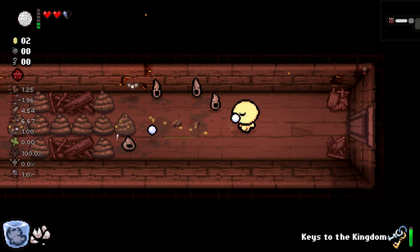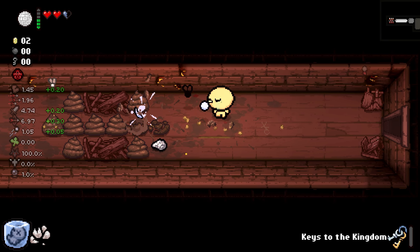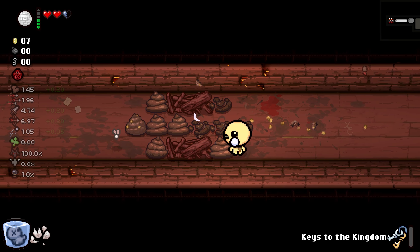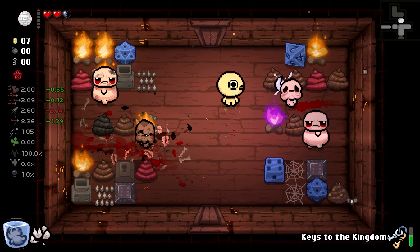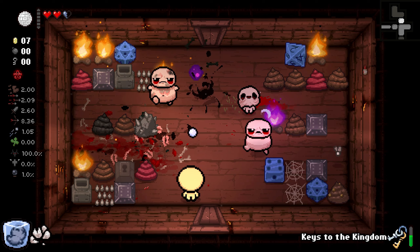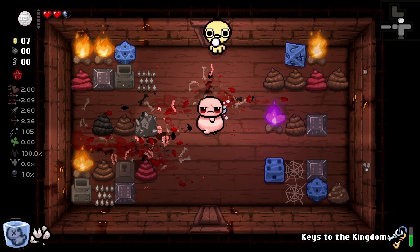If one of you guys drops a soul I might just rapture you. I'll take these stats from the floor — we'll probably get it charged up by boss time anyways. Might as well re-roll. That's our damage — that's awful.